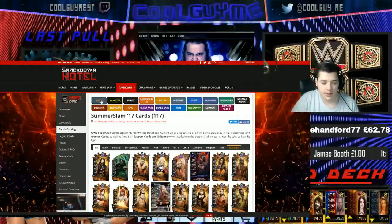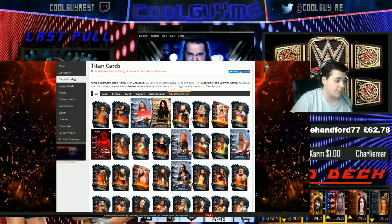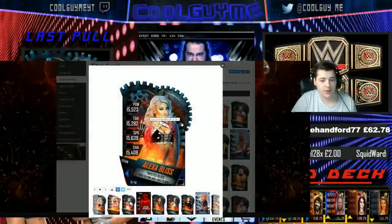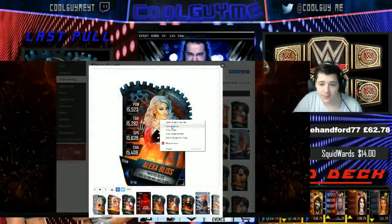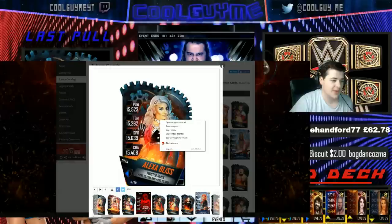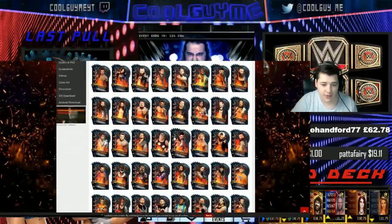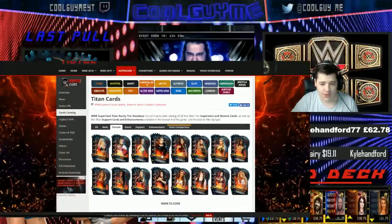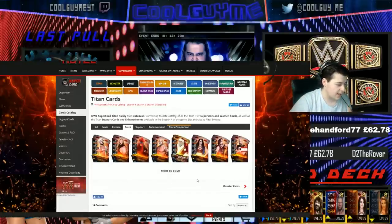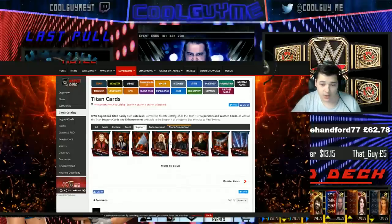You have all the tiers here at the top. Let's go onto Titan tier because it's the highest tier in the game right now — you'll see that pretty much most of the cards are on here. Let's say you pull an Alexa Bliss, for example, and you want to see what her stats are — there you go. You can also right-click, save the image, and use it on your thumbnail or overlay. It is a transparent image as well, so that is very useful. You can also just compare stats. You have tabs here so you can look at male superstars, female superstars, or event cards.